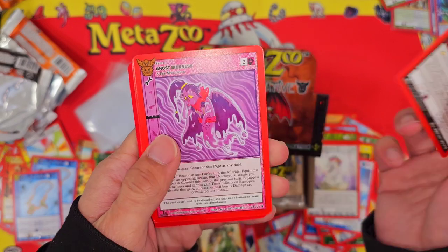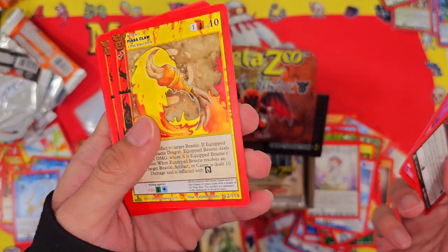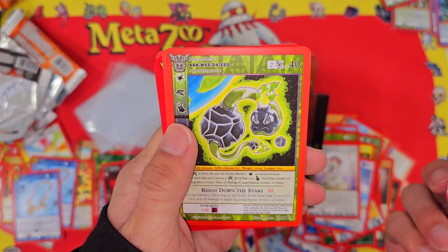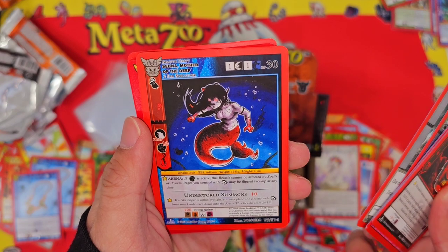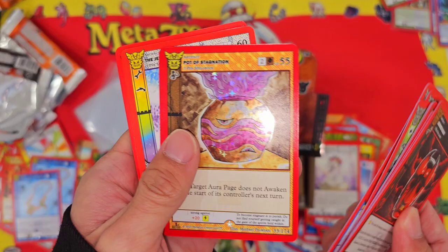Boogle Mask, Ghost Sickness, Piazza Claw — getting warm there. Sacred Fire — can we pull the Piazza Bird in this pack? Hunting Tactics, Sedna Mother of the Deep, and Pot of Stagnation — and we can't.